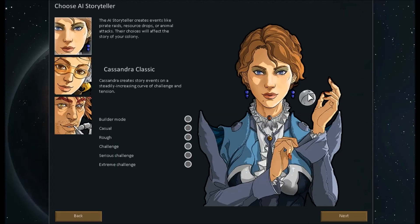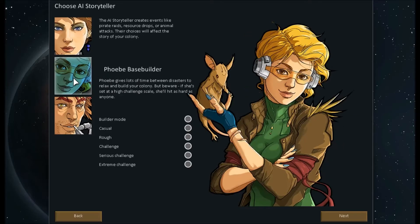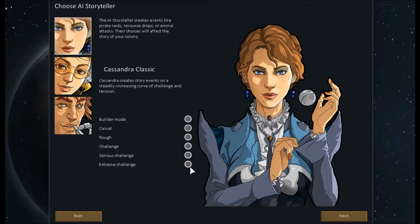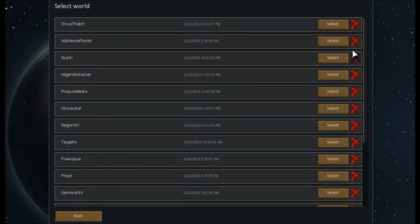We're going to start a new colony. This is the AI Storyteller — essentially our Dungeon Master. We have three to choose from. Cassandra Classic is the all-round option; threats are reasonable and you won't get overrun by 25 pirates on your first day. Phoebe is more for peaceful, building-focused play. And Randy Random is for if you hate yourself — no rhyme, no reason. We'll stick with Cassandra and leave it on Challenge, which is essentially normal.